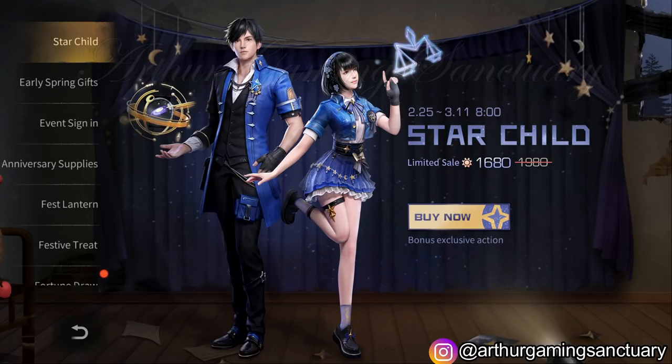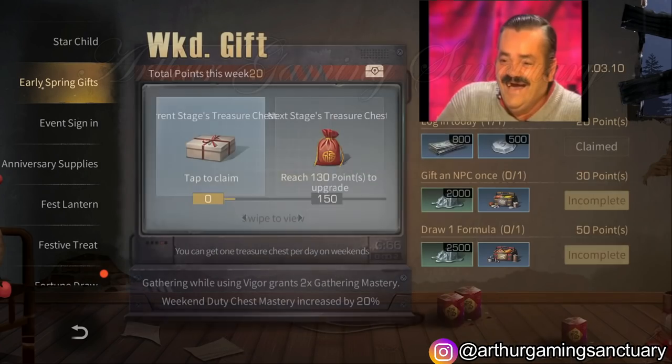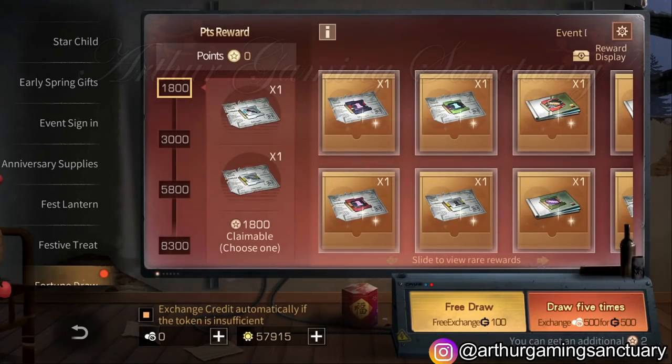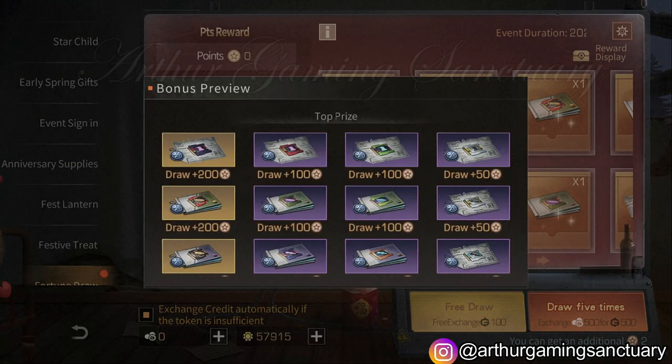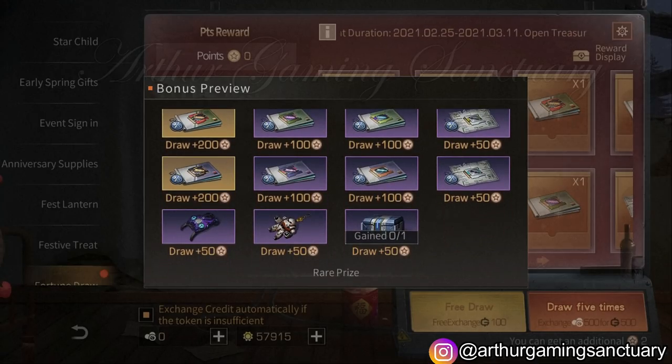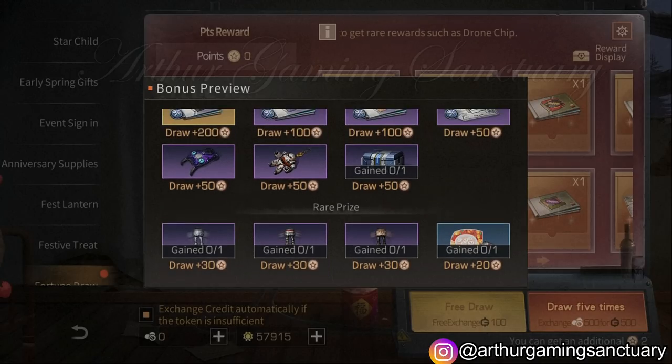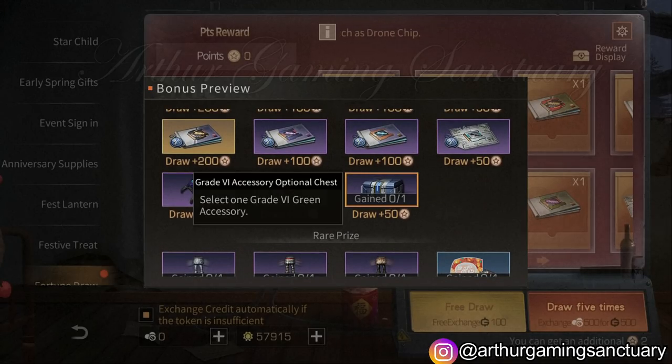The first one, as usual, we have a new outfit called the Star Child — not the Seer, Star Child. And the next one is the usual update, skip. Here we are at the new gacha. We have this Grade 6 accessory optional chest, which is very good because you can get a Grade 6 muzzle instantly. The question is how much vets are needed — if it's around 5 to 7k it's still okay-ish worth it, but if it's more than 7k then it's not that good.